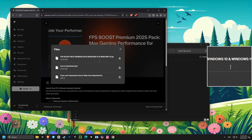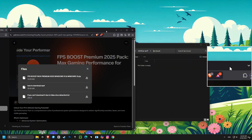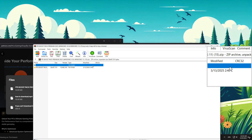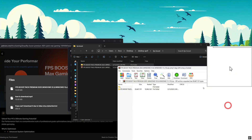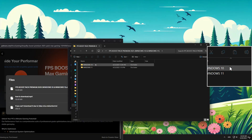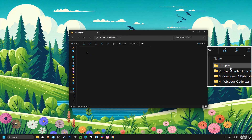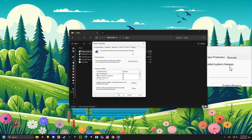The pack uses tools like Windows 10 debloater, optimizer, registry tweaks, and NVIDIA Profile Inspector to disable unnecessary services and telemetry, optimize system timers, apply advanced registry tweaks, and adjust GPU and CPU priority — giving you a level of optimization that manual settings just can't achieve. We always recommend creating a system restore point before using the pack. It's trusted by more than 600 competitive gamers. Get the full FPS Boost Premium 2025 pack — click the link in the description below.